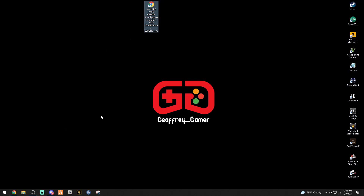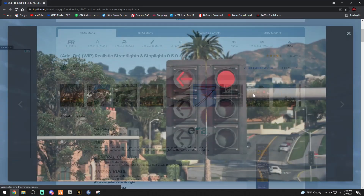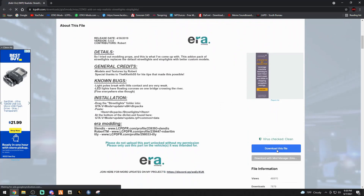Go ahead and click that link down below that says Realistic Street Lights and Stop Lights and that's going to bring you to this page right here. You can see some of the things — there's a lot of new street lights. One thing I find really cool is the new stop lights. We're definitely going to check that out. I can see right where this is — it looks like the road that leads up to Michael's.